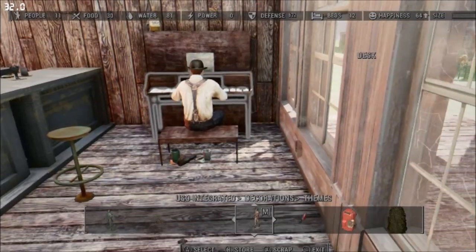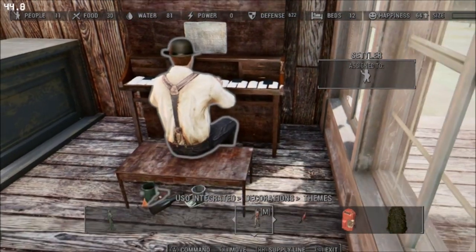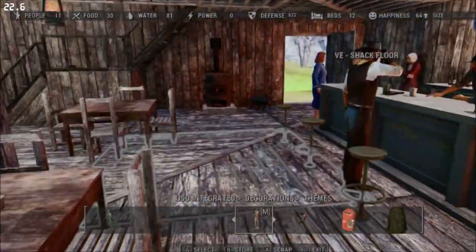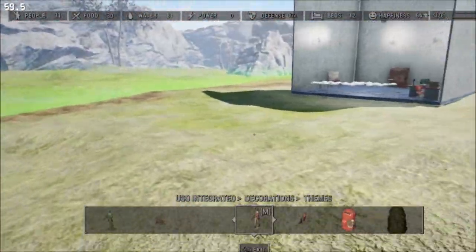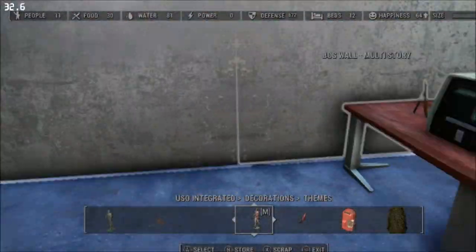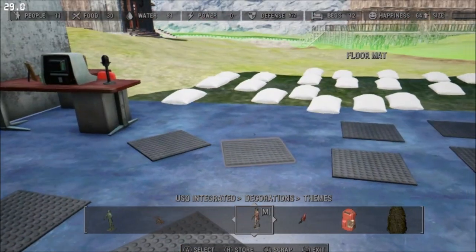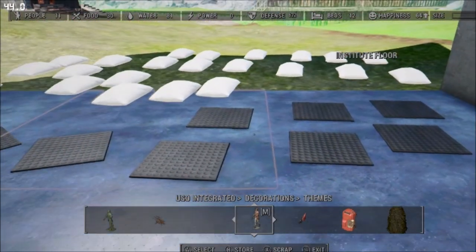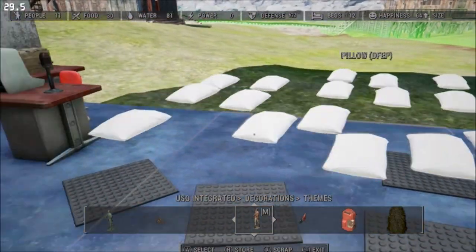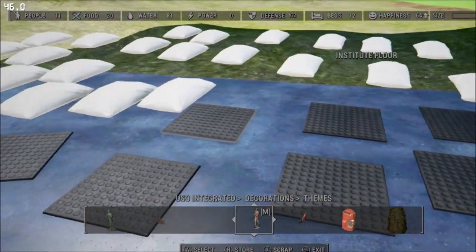Everybody is sending me tons of suggestions and people seem to be really interested in this piano, so I'm going to do a quick tutorial to show you how I built this piano. You're going to need a few mods for this — number one is Place Everywhere or Place Anywhere, one of those mods, because you're going to have to resize items and place them exactly where you want them and nudge them a little bit.